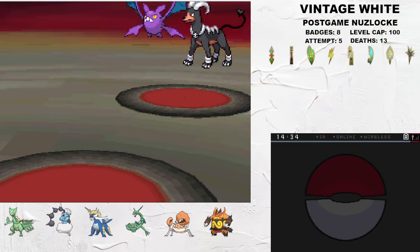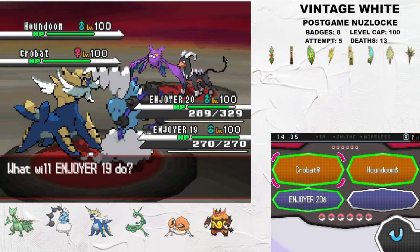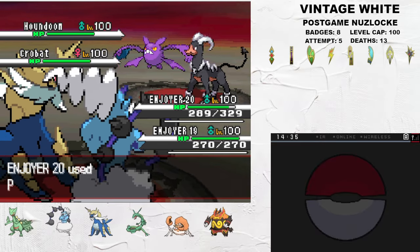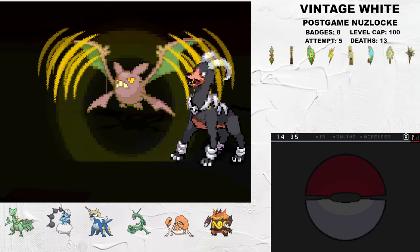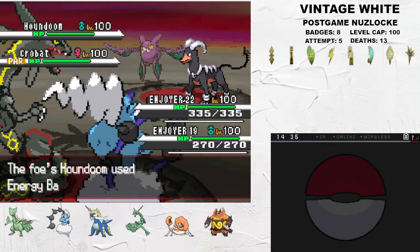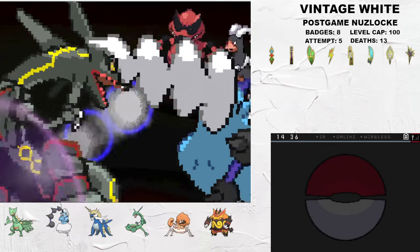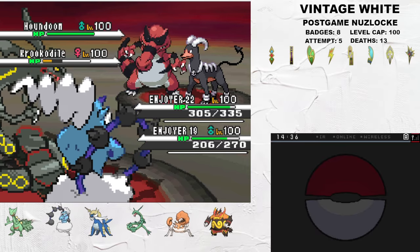Grimsley leads with Houndoom and Crobat. I open with a pre-damaged Samurott and Thundurus. Houndoom is Choice Specs, so Samurott can bait a kill into itself with Houndoom's Energy Ball, as well as a kill from Crobat. I Protect Samurott here and Prankster Thunder Wave the Crobat to take speed control. I then take a fast kill on Crobat with Thundurus, and switch Rayquaza into Houndoom's Energy Ball. This baits in Krookodile, and I double up into it for another kill while keeping Houndoom alive as it's locked in.